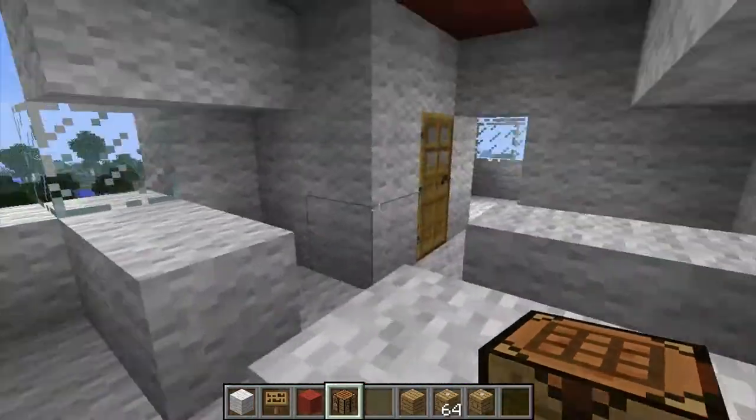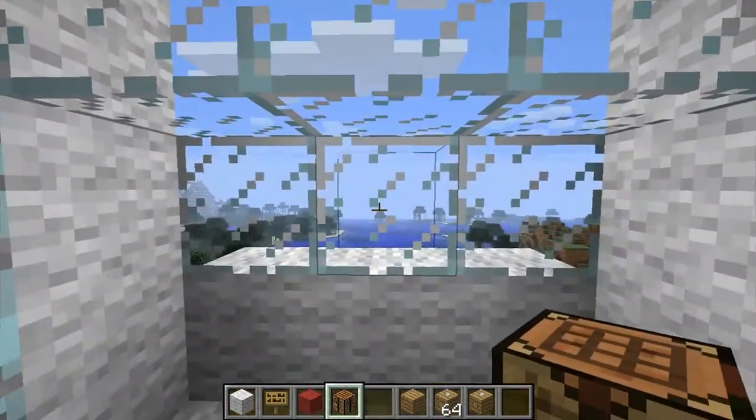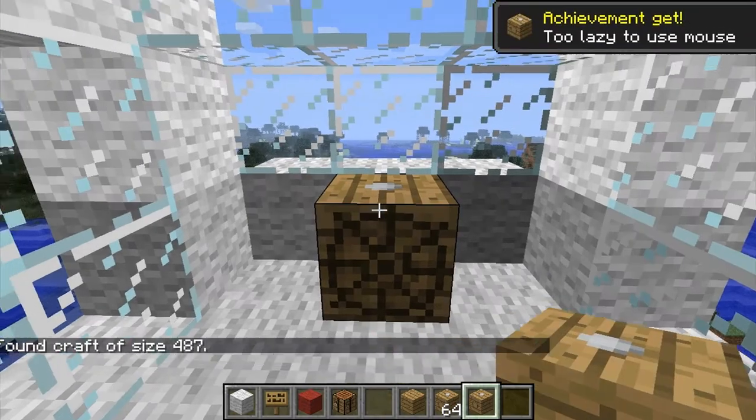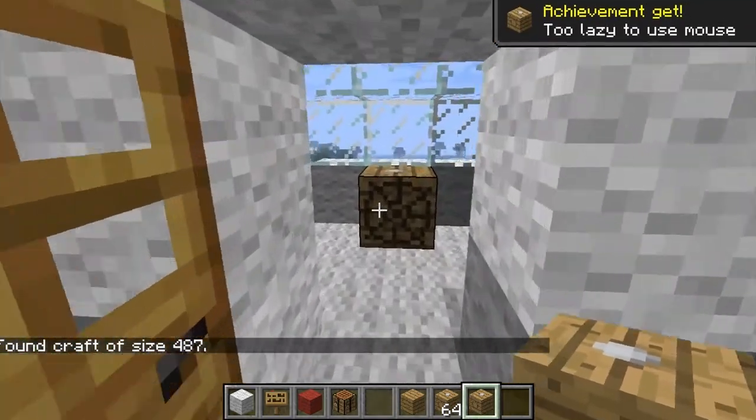So you put it in the direction you want the ship to face forward, just place it there, right-click it, and it creates the airship.